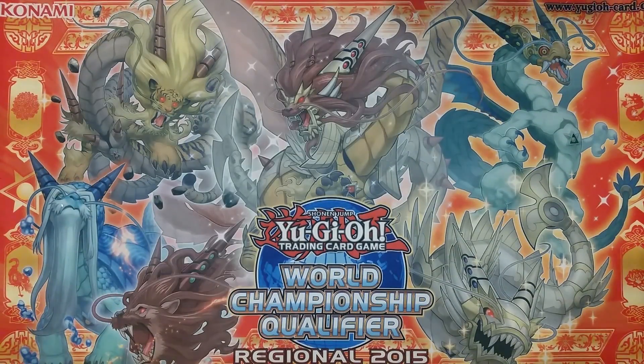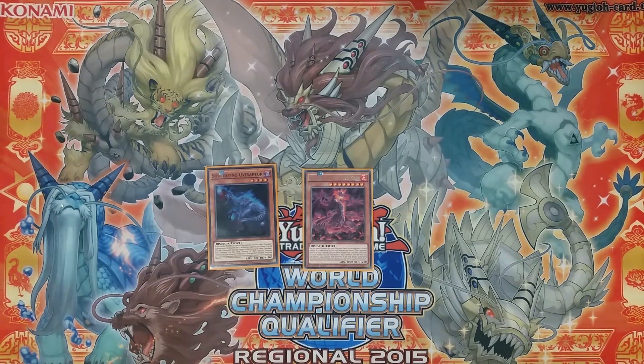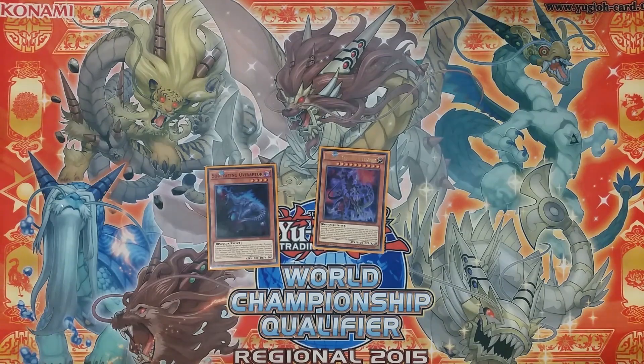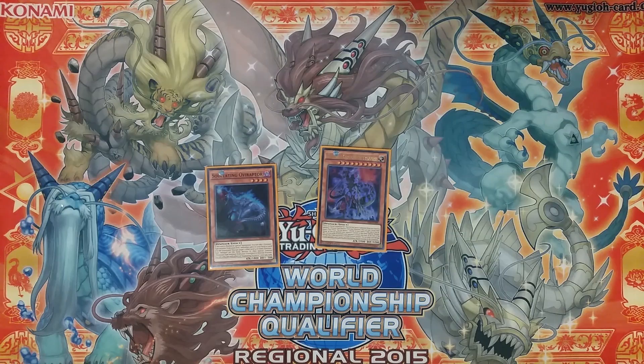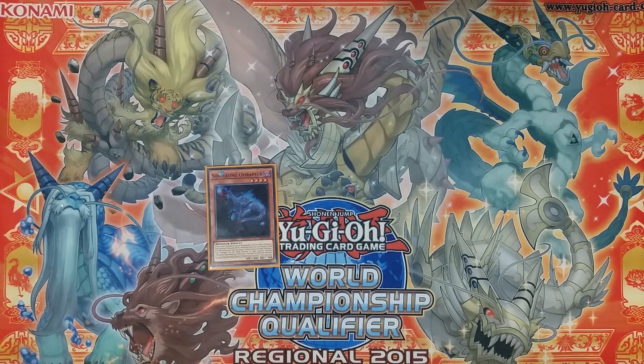Some other cool options that Soul Eating Oviraptor can search are Doggerend the Mad Flame Kaiju — normal summon, search a Kaiju, you can out quite a lot of scenarios with just that. Soul Eating Oviraptor can also search Ultimate Conductor Tyranno, a pretty good main deck boss monster that outs scenarios as well as not caring about things like Dimensional Barrier. 3500 is going to run over a lot of stuff, you can put everything face down and attack everything — and it's a quick effect you can use on your opponent's main phase.